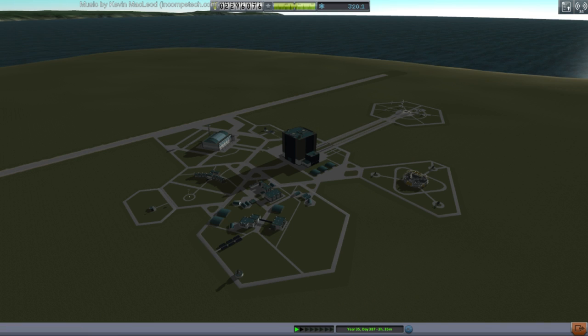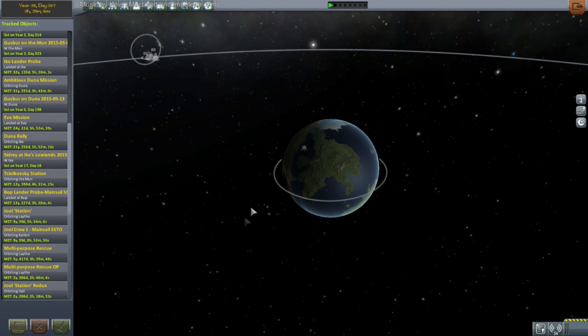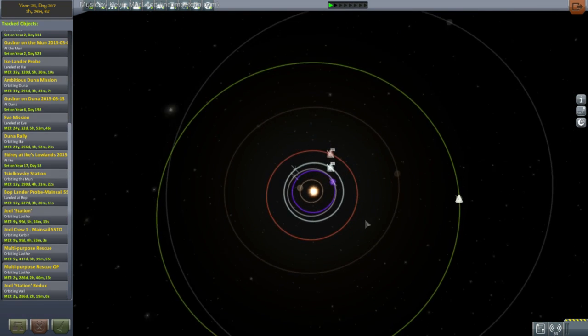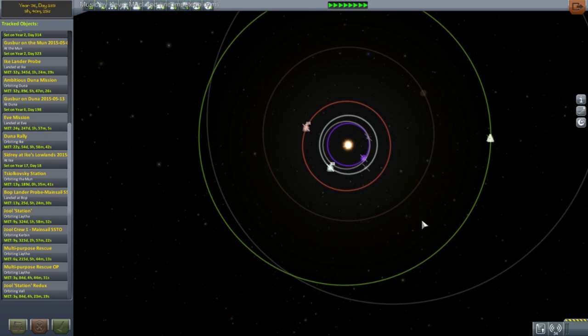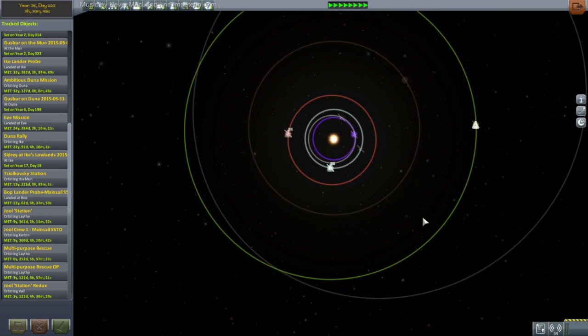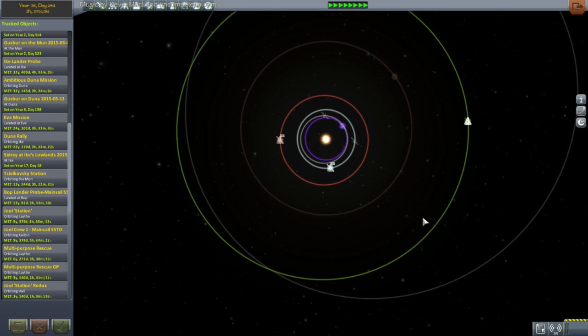Okay, let's get things started. Hello everybody. We have to bring Sidri Kerman back as the first order of business. I'll take the time while people are trickling in to time warp to the right phase angle for Sidri's return. Just waiting for 48 degrees and then we'll bring Sidri back home. My next plan is to develop a reusable launcher — we've already got the mainsail SSTO, but we can do more. That one has a capacity of 9 tons; I want something a little bit larger now.